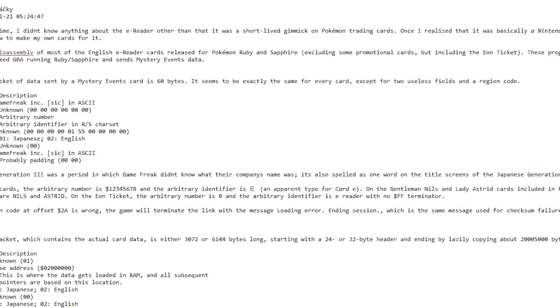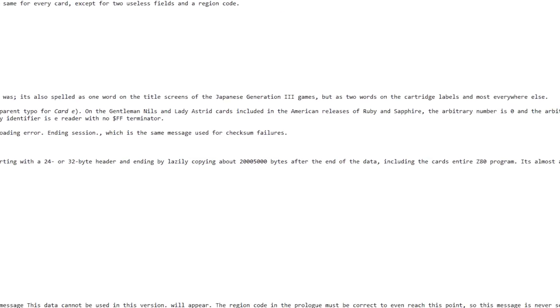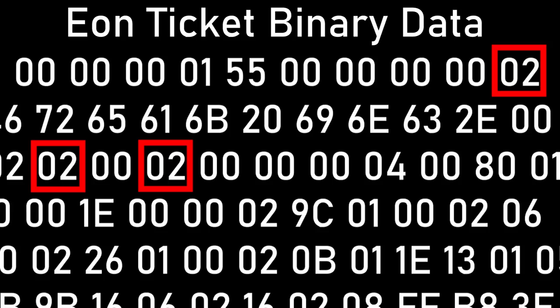After a lot of digging, I found a great post by Hackie on the Glitch City Research Laboratory's archive forums about how the Eon ticket card is formatted. According to Hackie, there are actually three different region checks in the Eon ticket itself, and if we look at what our compiler is doing, it's only changing one of them. So we just have to change them manually in a hex editor.